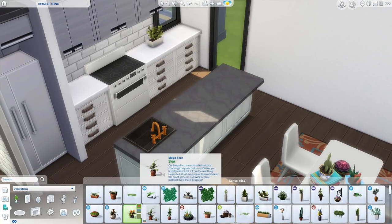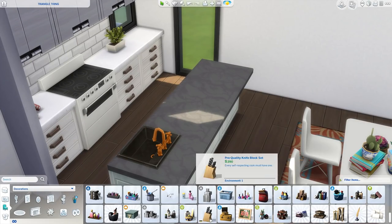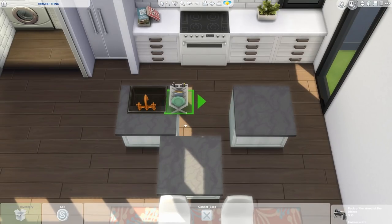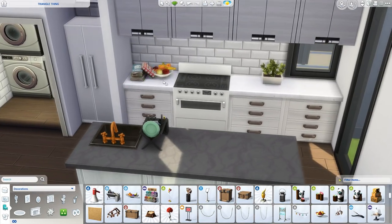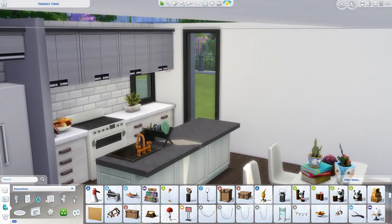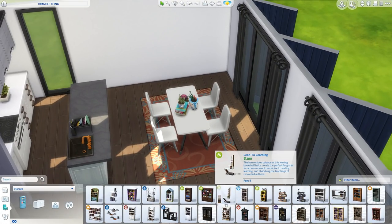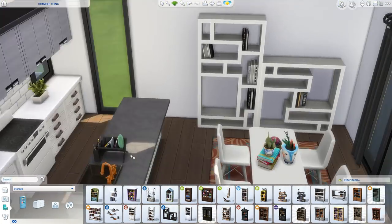Here's the kitchen — going for a very modern color scheme: greys, whites, nice clean tiles. Keeping it very modern and clean. I had a little bit of fun with the sink — we've got these brassy, goldish taps and a black sink. I thought that looked quite cool and went nicely with the countertop. I also tried to add a few clutter items like dirty dishes and a little plant.